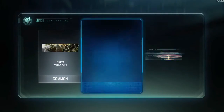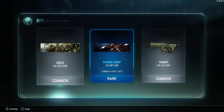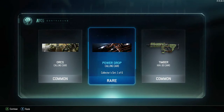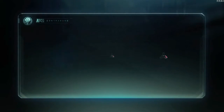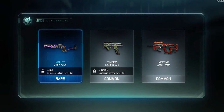Orcs calling card, power drop calling card — that's pretty dope, I like the power drop. Damn, I need to unlock that HVK-30 — look at that camo, looking nice. I'm not gonna equip any of these now; once I get everything I'm gonna go back, see what I like, and equip it as needed.